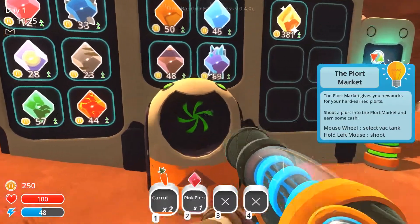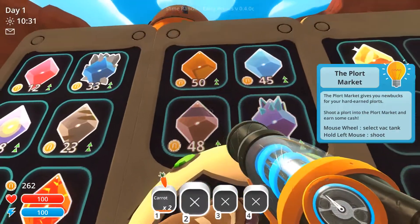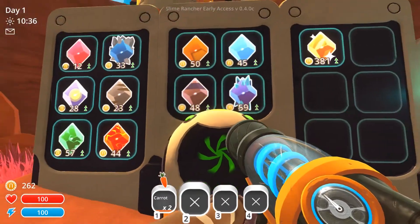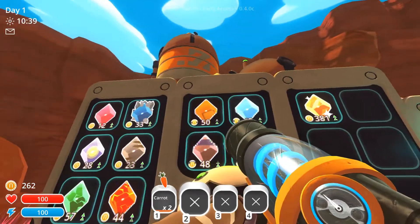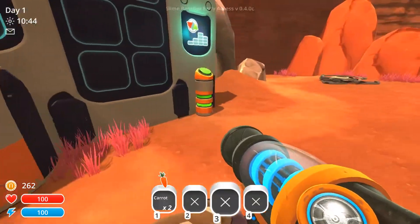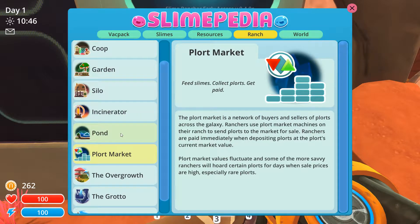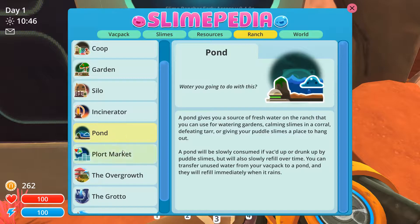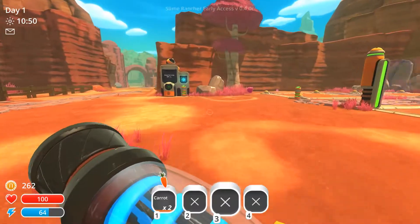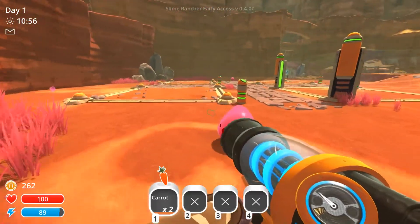So I guess that's the end — in the left corner we got two sixty-five. How do we buy stuff? Here we go — plort market. Feed slimes, collect plorts, get paid. I really don't know what I'm supposed to be doing. Let's shoot some more — ranch exchange offline.